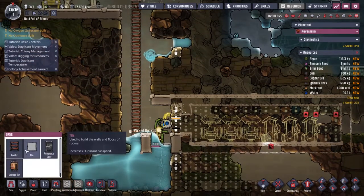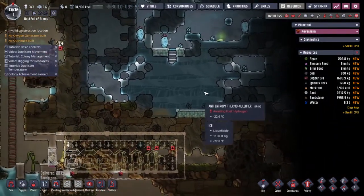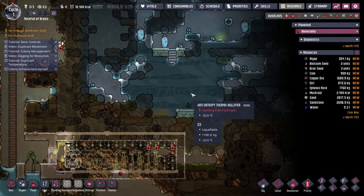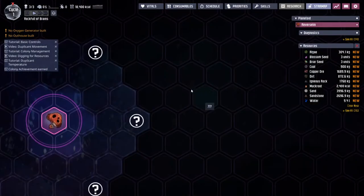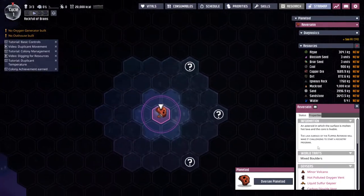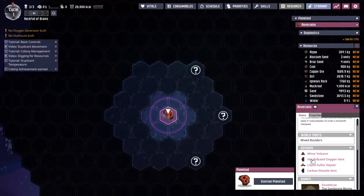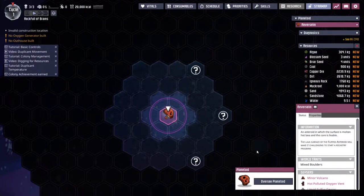When they all just start going everywhere you get the germs and the polluted water — it gets a bit much. Up here I noticed it's waiting for fuel — it wants hydrogen. We've got the anti-entropy thermo-nullifier right here; this will keep the surrounding area cold as long as we pump hydrogen in. That's not something we can do right now but it is something we're aiming towards. Let's go out to the star map — it's quite big with a whole bunch of asteroids around.